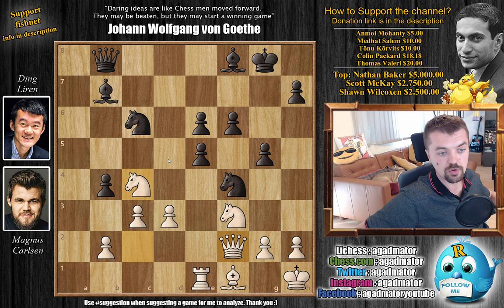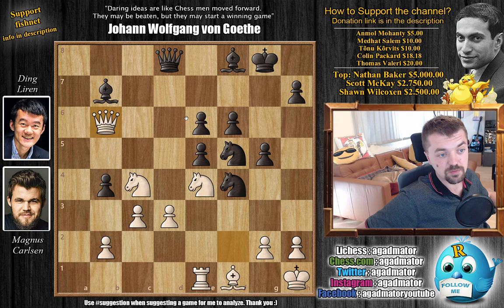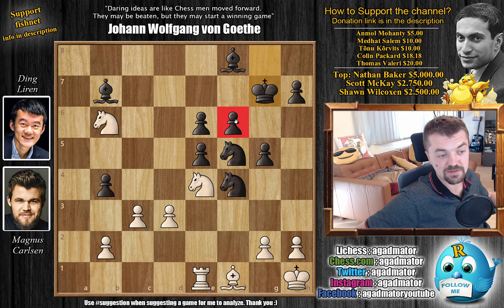Queen to f2 by Magnus as he is under attack - he would very much enjoy trading queens, so he is planning some queen to b6 ideas hoping for a queen trade. Knight to e7 by Ding, and now comes knight f to d2, bringing the knight over to e4. Knight to f5 by Ding and now knight to e4 by Magnus, putting pressure on the f6 pawn. Queen to d8 defending it, but now Magnus immediately goes for queen to b6 attacking the e6 pawn. The bishop is also under attack, forcing a queen trade. Ding captures, Magnus recaptures, and then king to g7 defending the f6 pawn. Knight back to c4 by Magnus.